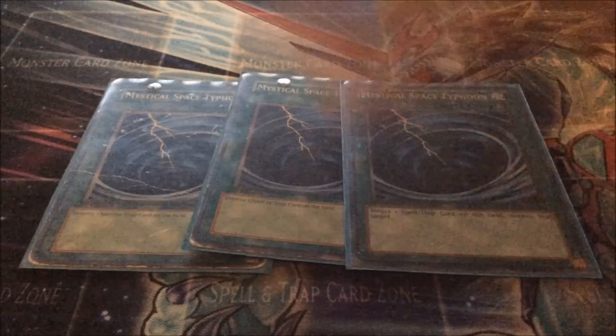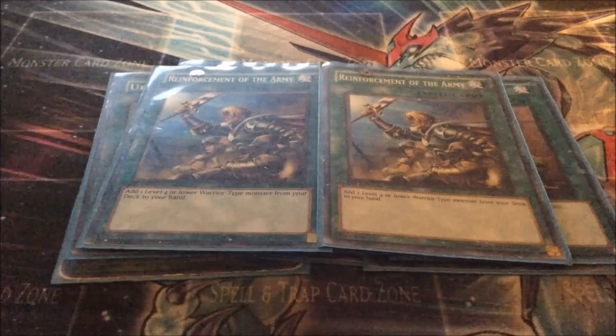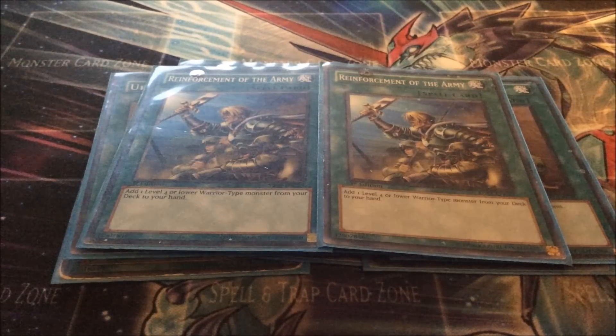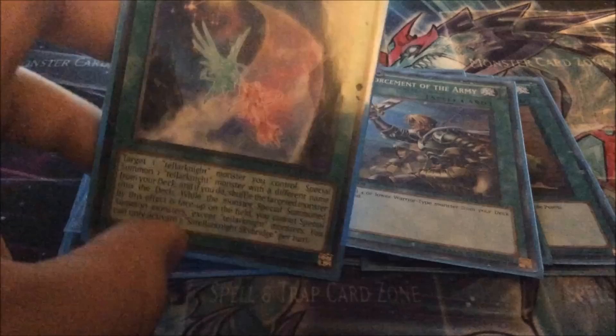So that was the monsters. For the spells, we've got three Mystical Space Typhoon, two Upstart Goblin — finally got my playset — two Soul Charge, two Duality, two Reinforcement of the Army. One Satellar Knight monster — like I said, they're all warriors, so may as well run it. One Satellar Knight Skybridge. This card is actually really good. It allows you to get multiple free pluses in one turn.